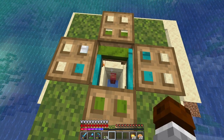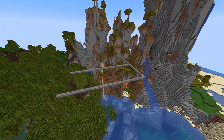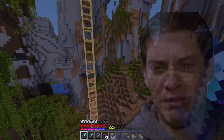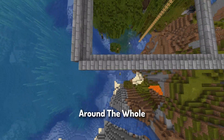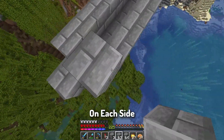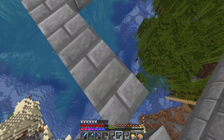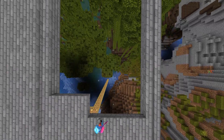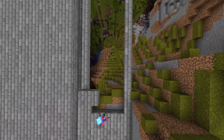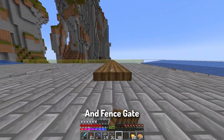The breeder is done! Now I need to make a fork-shaped flat platform to start off on the kill pad. Then we need to make a little one-block wall around the whole thing. Now we need to make a platform on each side, fill it all in — every single platform.